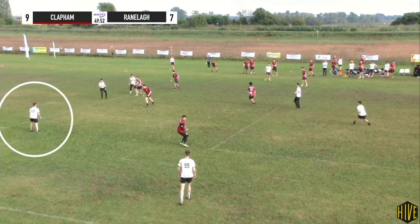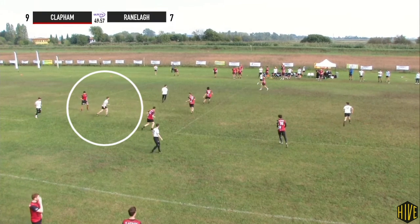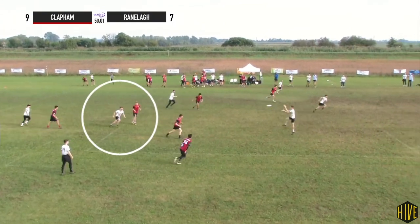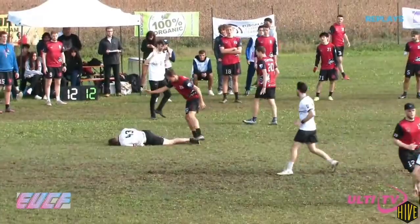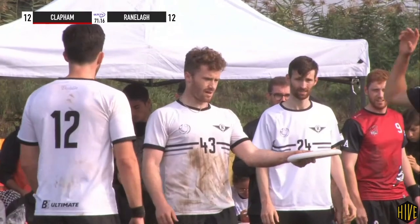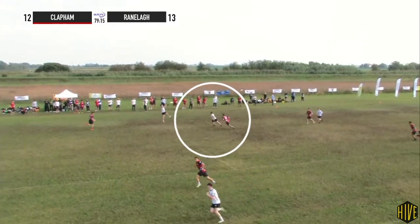Here against the zone he receives the disc, fakes the lefty, and then pops the disc through. And then next time he gets it, he actually throws that lefty right through the defense, seemingly effortlessly, and that gets the disc moving quite quickly. He gets taken out by Justin Ford but is able to get up and play on. Straight out of the stoppage, again a lefty backhand — just showing how comfortable he is throwing with either hand.